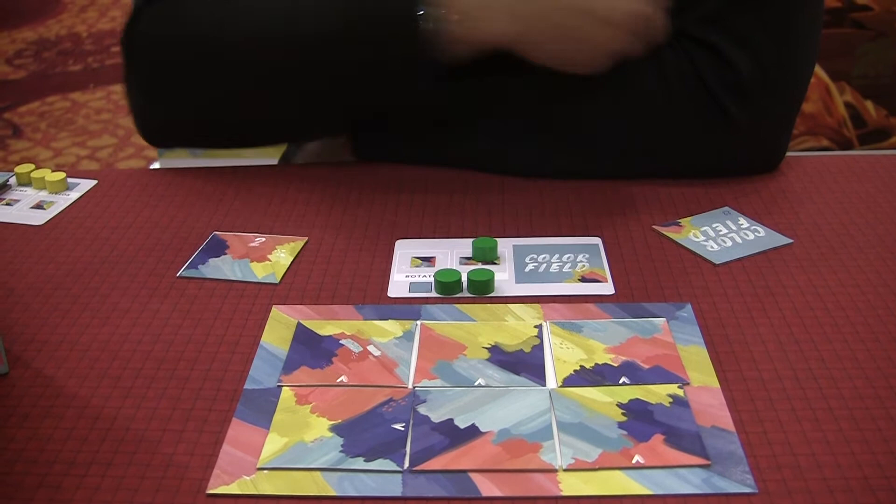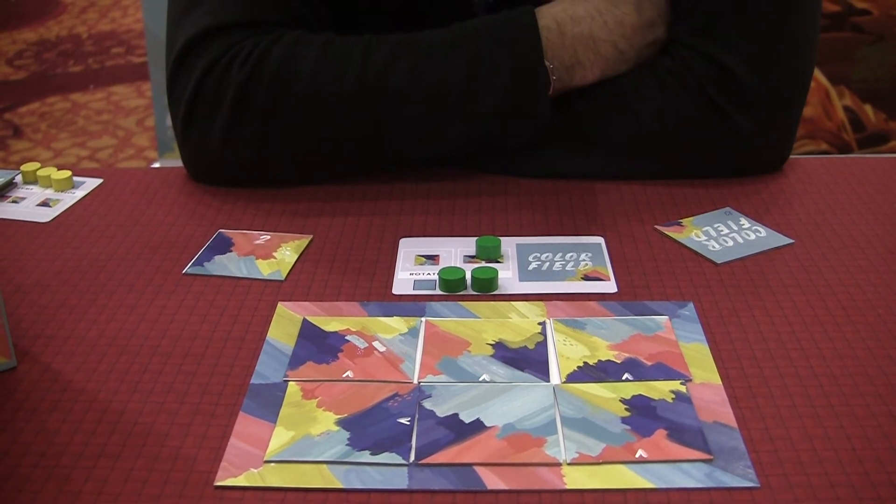So after five turns, the players will score their paintings, and the player with the most points wins. Color Field is set to hit Kickstarter this spring, and should be available from 25th Century Games, hopefully around Christmas time.